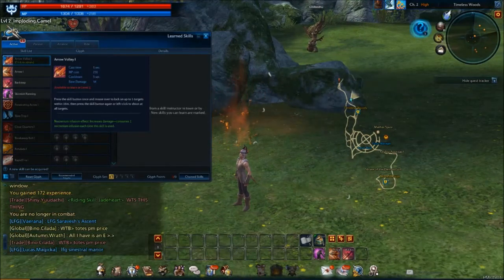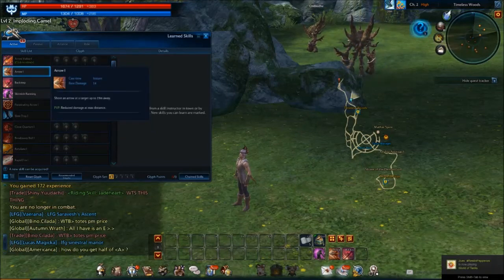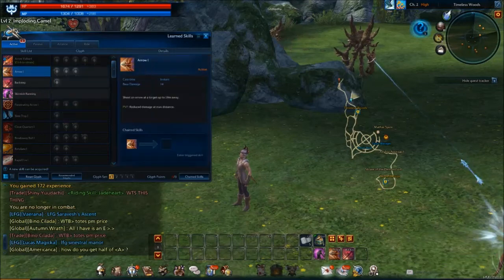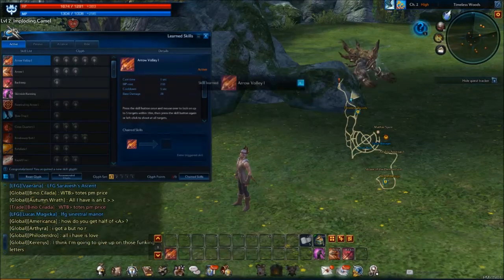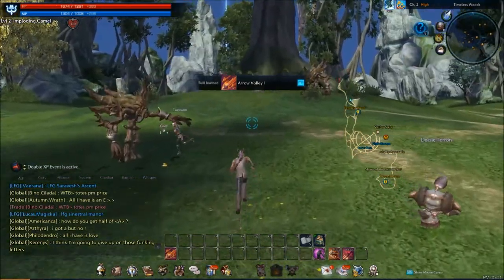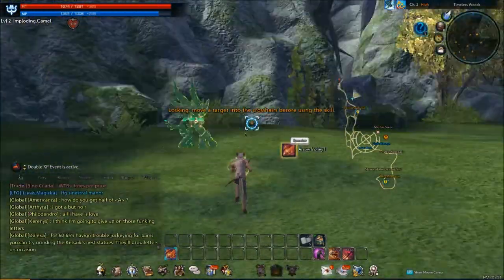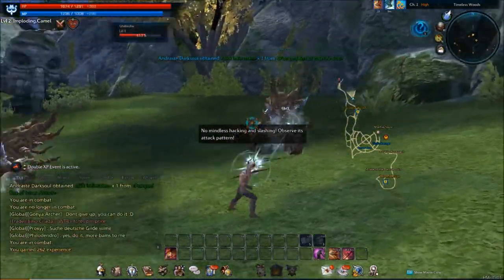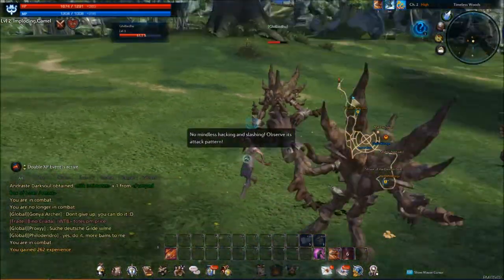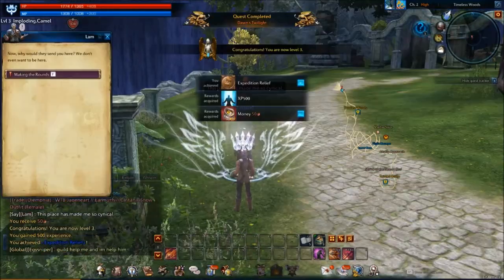There's arrow volley — press skill button once and mouse over it to lock onto up to 5 targets within 18 meters. Okay that's pretty cool. Shoot an arrow 19 meters away — how do we unlock that? I don't actually know, but I'm going to unlock this because it's just telling us to, so we might as well learn that. There seem to be different versions of it but we're going to try that one out by running over here and pressing 1. Okay that was cool. But now I just have like everything trying to kill me. And we're real good at dodging because we're an archer — I like it. I think this new class is going to work better for us. Boom — level 3.